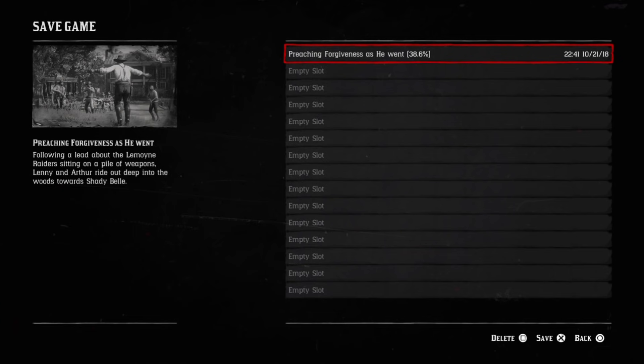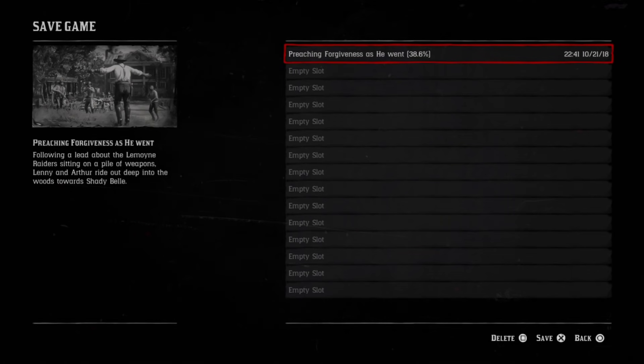That's how you save your game in Red Dead Redemption 2. If we helped you out, leave a like. If you have any other questions, leave a comment down below. Thanks for watching.